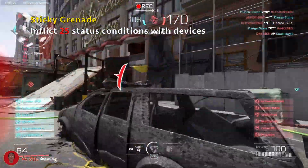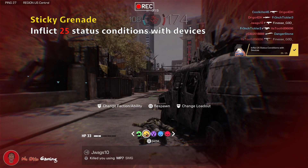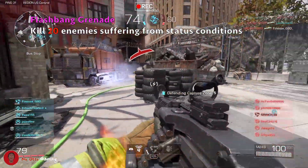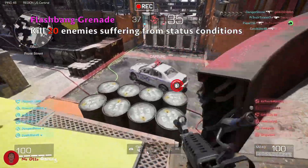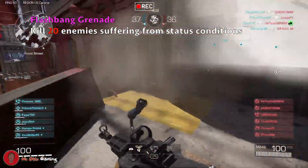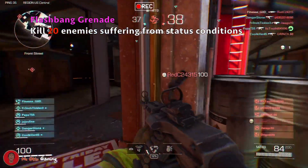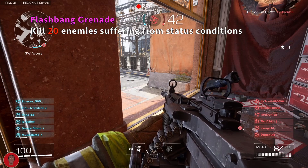Lastly, unlocking the flashbang grenade — you have to kill 20 enemies suffering from status conditions. Throw an EMP grenade at an opponent then kill them to earn progression, or if you want, you can choose a flashbang grenade, throw it at them and just light them up. Let me go because I got some faction characters to unlock.